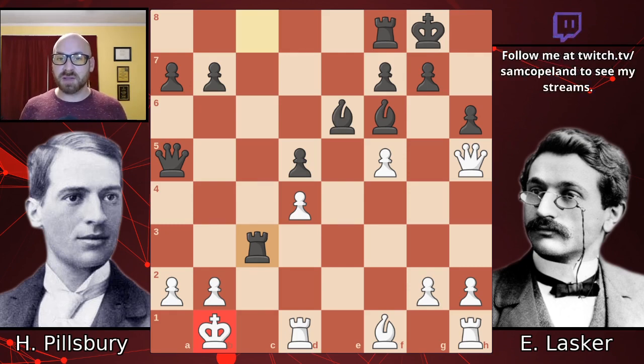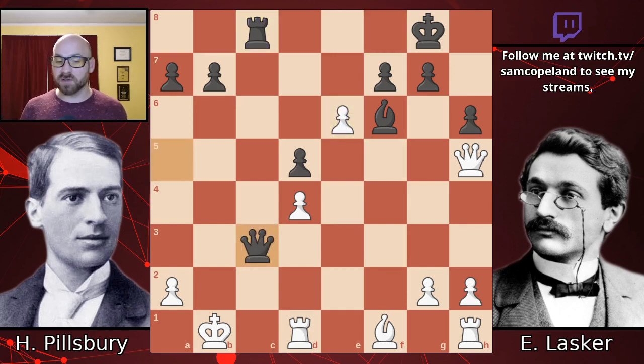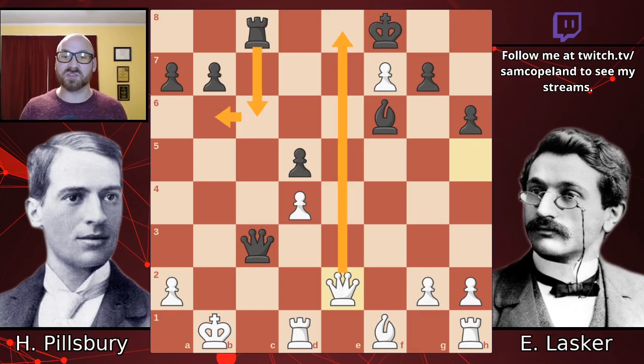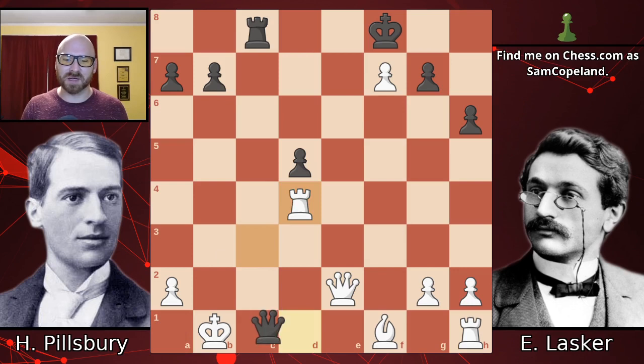White could even get the advantage if black misplays, because white's rooks have potential and there are open lines. Pawn takes c3 is just out of the question. Queen takes c3 is really good — and a capture on e6 followed by queen takes c3, threatening to take on d4 and threatening queen c2 check, is all crushing for black. For example, pawn takes f7 and queen e2 still loses to bishop takes d4, and if you take the bishop then queen c1 is checkmate. Almost anything else would be met by queen a1 and checkmate.